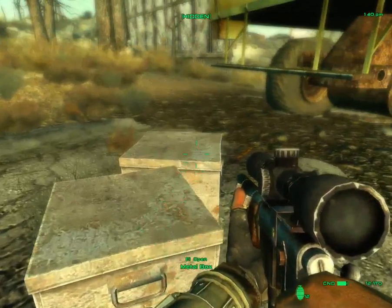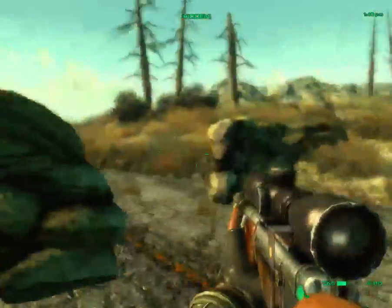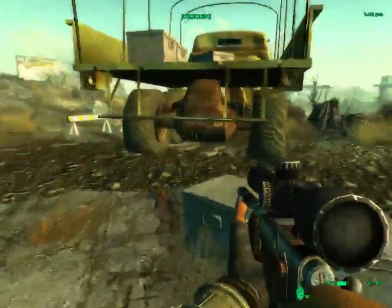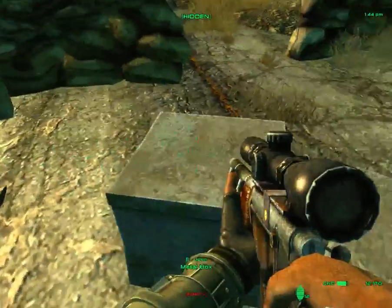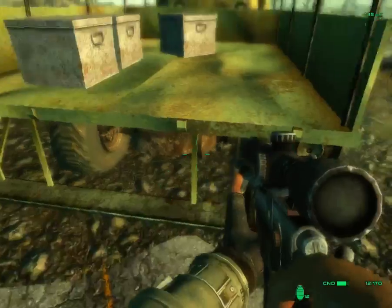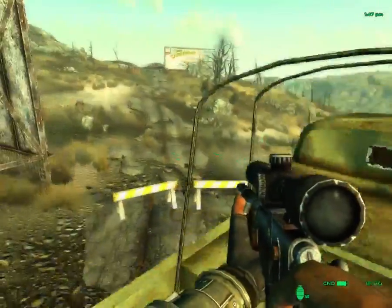Buckshot, metal boxes with magnet rounds. I'll take the tin can. You'll find lots of these little checkpoints all over Capital Wasteland. We can jump up on the box and into the back of the truck. And there's absolutely nothing in here. Well, that was a waste of effort.